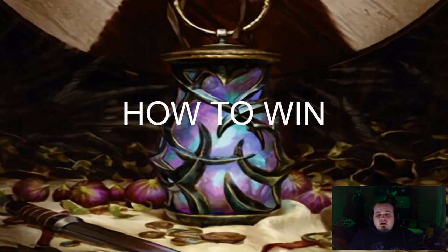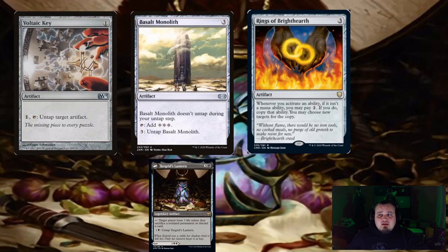Now, say you're not winning off sacrificing or discarding — what's one Hail Mary you could throw to win? That Hail Mary is creating infinite mana with Basalt Monolith and Rings of Brighthearth. Then with that infinite mana, you activate Voltaic Key and copy the trigger with Rings of Brighthearth to untap Turgrid's Lantern. Then you tap Turgrid's Lantern and keep repeating that. You don't have to worry about having black mana to do so, making it less mana-intensive than trying to generate infinite black mana. It's essentially a four-card combo backup win condition.